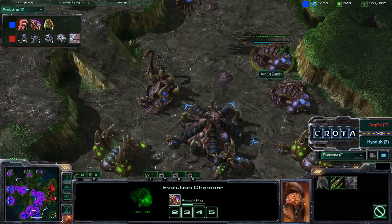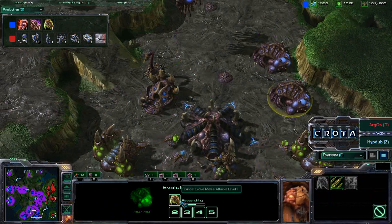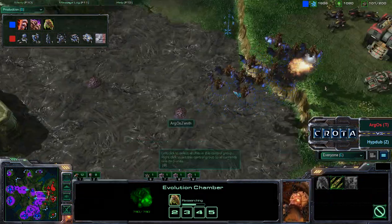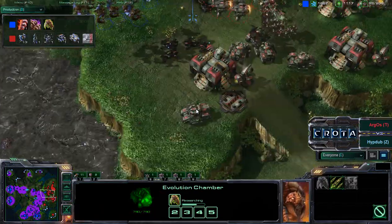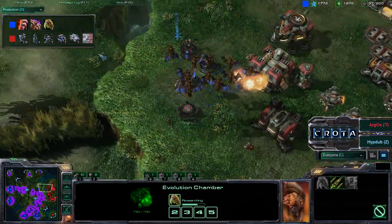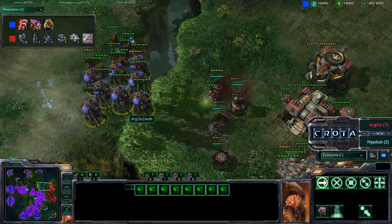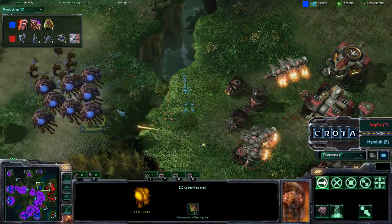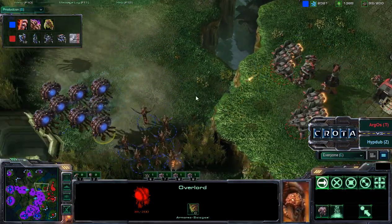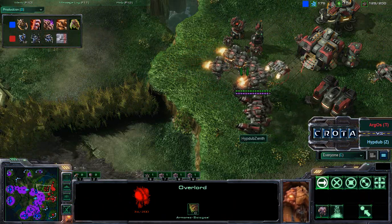Argos Zenith, being very smart, is not going for hydralisks, as hydralisks are just going to fall apart here. Now getting the level two armor upgrade and the level one claw upgrade — getting those claw upgrades as those mutalisks run in. Not quite sure why those mutalisks are trying to engage against so many vikings, especially as there's nothing in this whole doom drop — he's just kind of trying to feint it, and those vikings are going to be able to deal a lot of damage with that extra range.